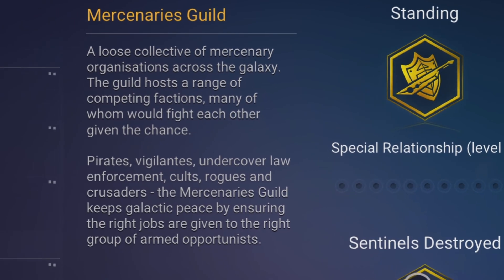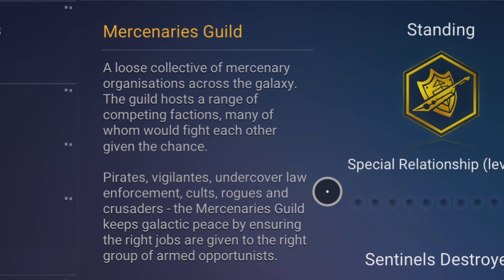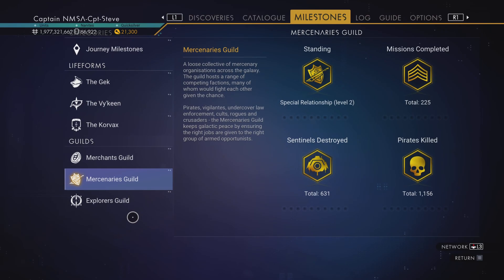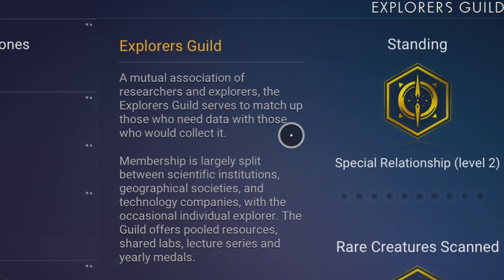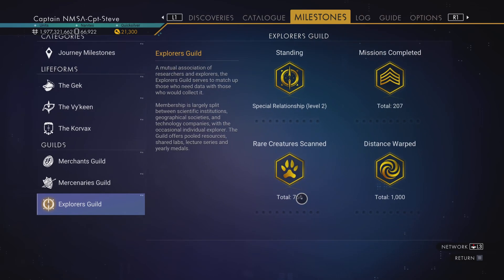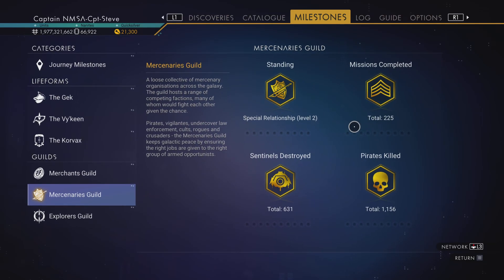Reading the mercenaries guild description: 'A loose collective of mercenary organizations across the galaxy. The guild hosts a range of competing factions — many of whom fight each other given the chance: pirates, vigilantes, undercover law enforcement, cults, rogues, and crusaders. The mercenaries guild keeps a galactic peace by ensuring the right jobs are given to the right groups of armed opportunists.' We could become those rogues and opportunists! Compare that to the explorers guild text, which played into exactly what the last expedition was all about — so they may be going through all three guilds.